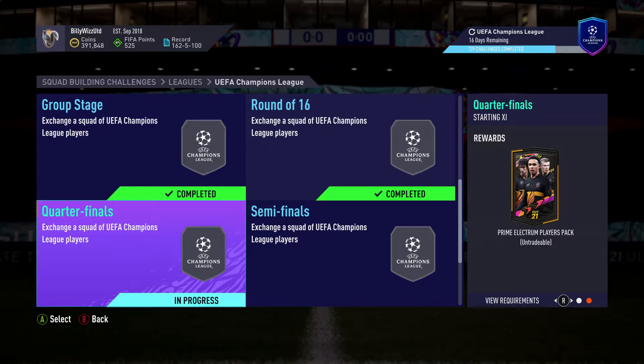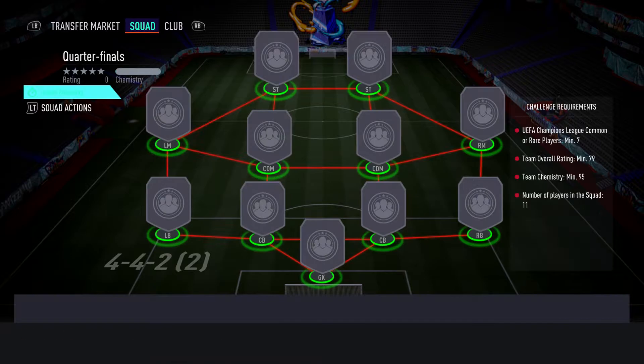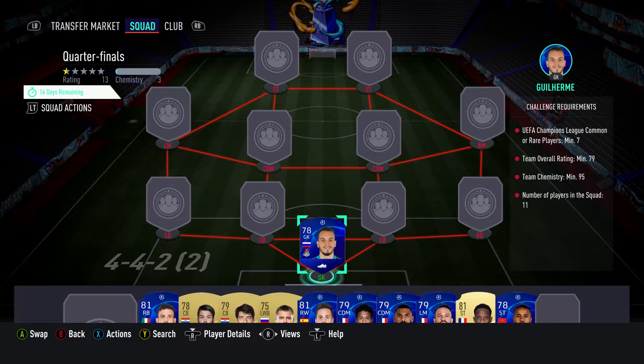Billy the Gamer back online and we're doing the Quarter-Finals SBC of the UEFA Champions League. We get a Prime Electrum Players Pack back for completing it. It costs around about 15 to 16,000 coins, requires no loyalty, no position changes, so let's crack on and get it done, get the pack open, and then we've got one more to do before we get the Rare Players Pack.